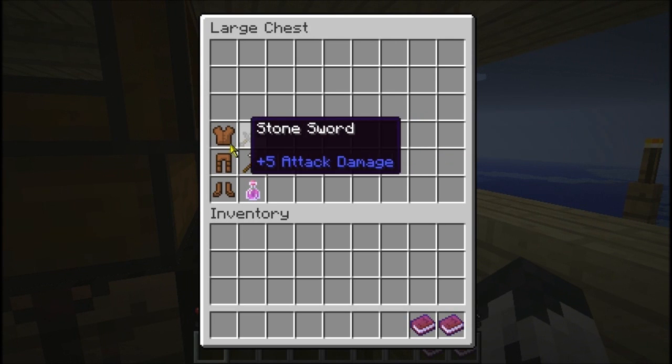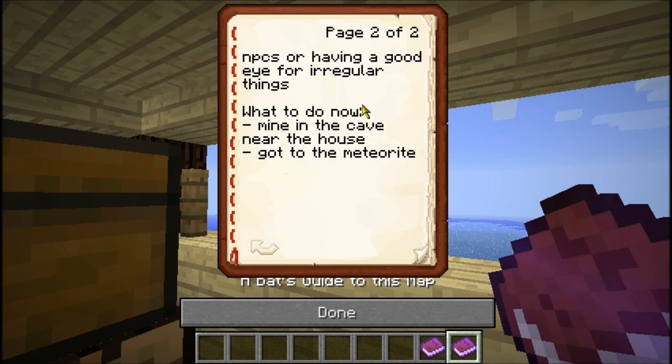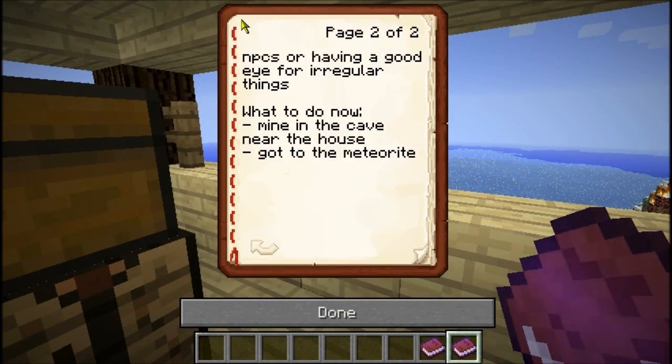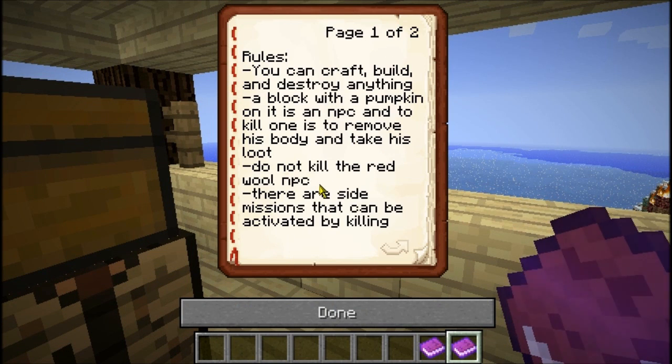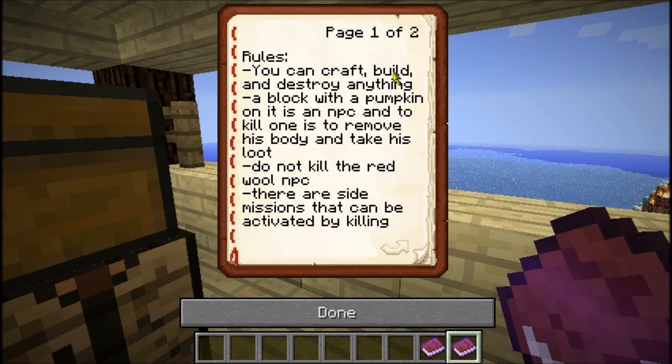So, a bat's guide to this map. Rules: you can craft, build, and destroy anything. A block with a pumpkin on it is an NPC — to kill one is to remove his body and take his loot. Do not kill the red wool NPC. There are side missions activated by killing NPCs or having a good eye for irregular things. What to do now: mine in the cave near the house, go to the meteorite. So there might be some side quests — if you want to kill the bandits, do that. We can do whatever we want — craft, build, and destroy.